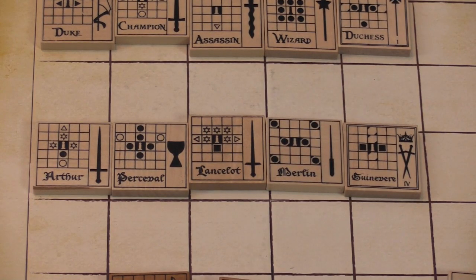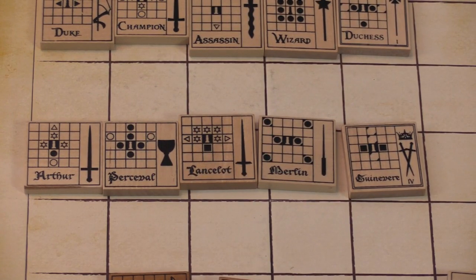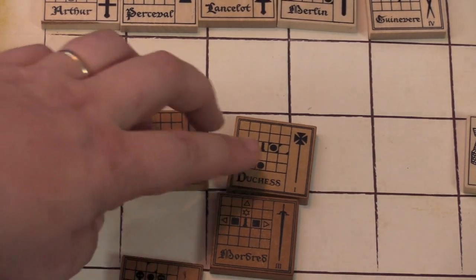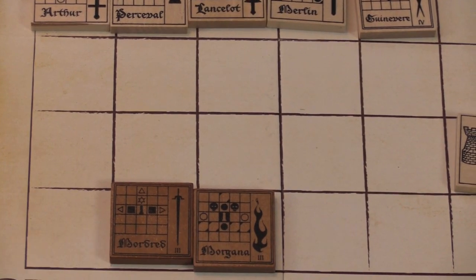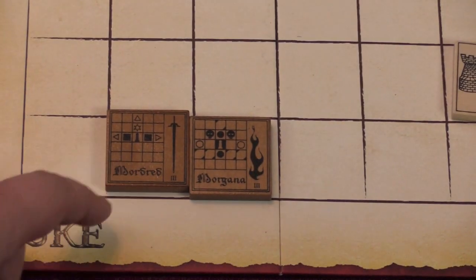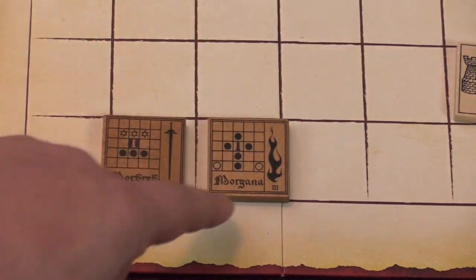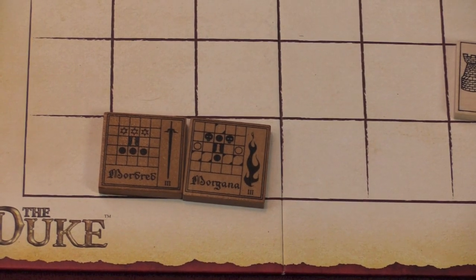Guinevere has the special ability four — if you capture a tile with the ransom ability, you can ransom something back. It's actually powerful for your opponent, so you have to be careful she's not captured. She can block from the sides and front. For the opponent, they replace their Duke and Duchess with Morgana and Mordred. Mordred is your Duke. Both have special ability three which lets them escape. Morgana's backside is just a pain — she can move people around and scare them. You're going to hate her.